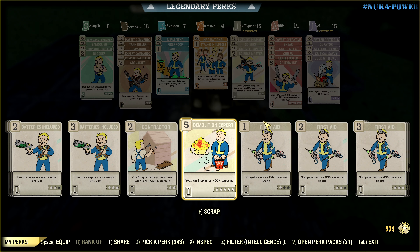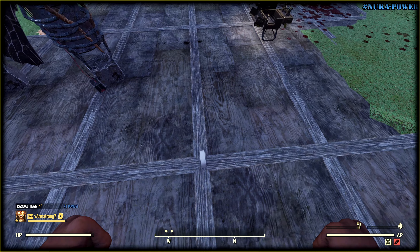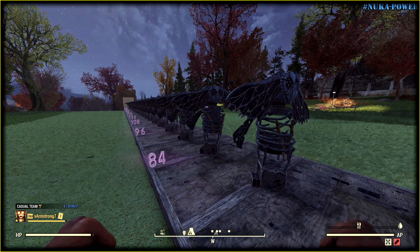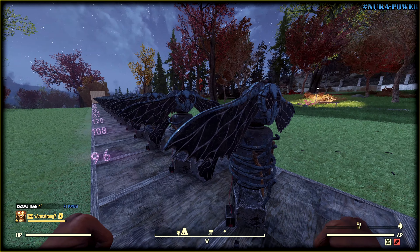Demo Expert is another must-have perk card. With it, testing at 78 feet — dead. And at 84 feet — undamaged.